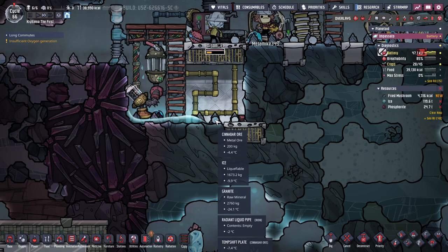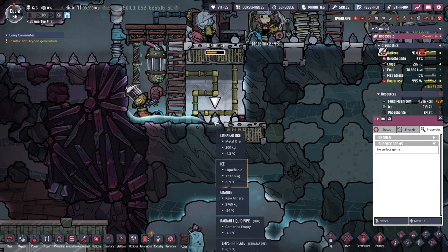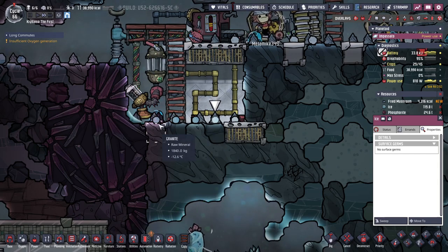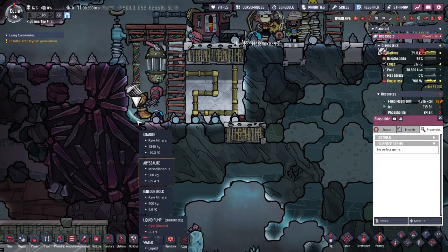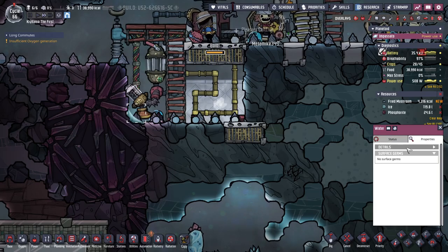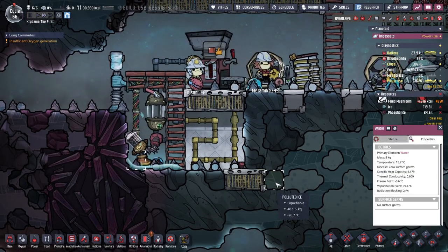I wonder if there can only be one — no, there can be multiple ice blobbies. Right there there's 1700 kilograms, which is more than a tile's worth. I don't know how it all works. That water there is only 33 grams — it should not be able to turn into a tile, but sometimes it does.